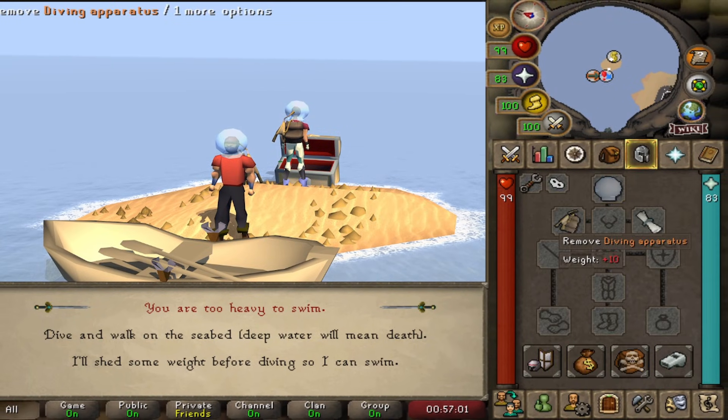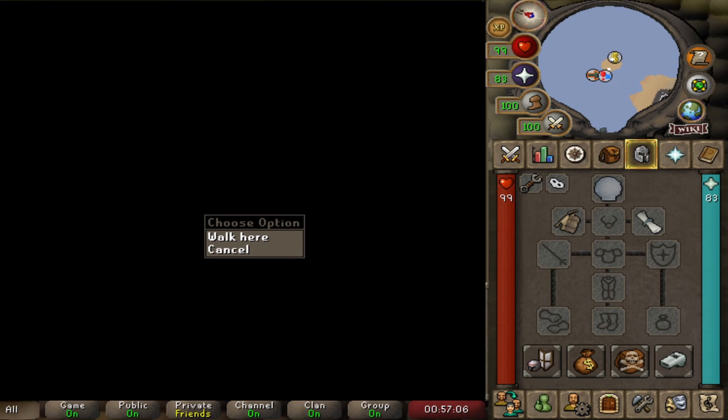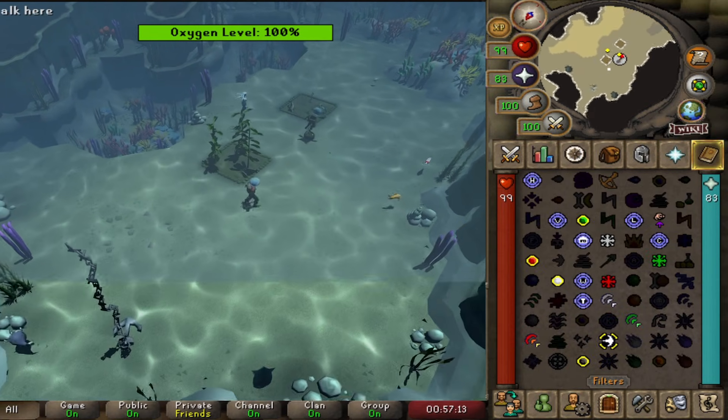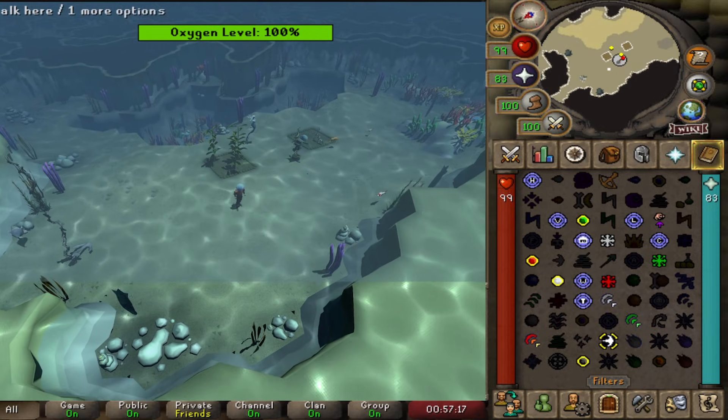You're going to need your fishbowl helmet and diving apparatus — flippers can help too if you have them. Go down under the little island on Fossil Island and AFK right in here. You can also bring Telegrab for the seaweed spores if you want to.